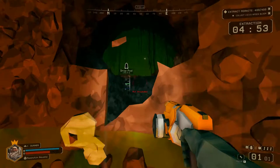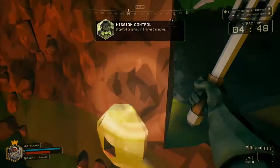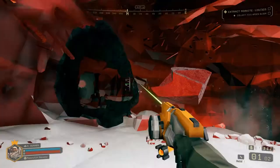Once you've completed your objectives you're going to want to go home, and that means a mad dash back to where you started for the escape pod, with intermittent swarms halting your progress. You only have 5 minutes to do this, making it a bit of a crazy run.